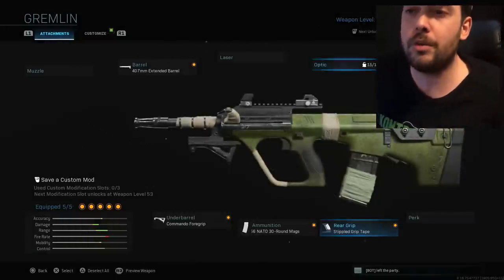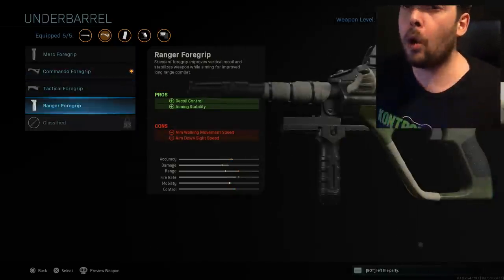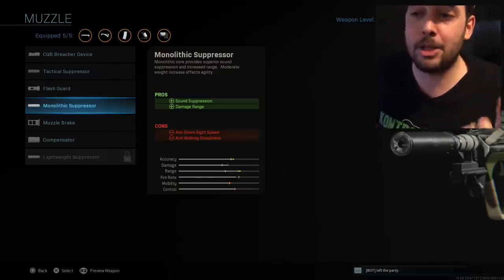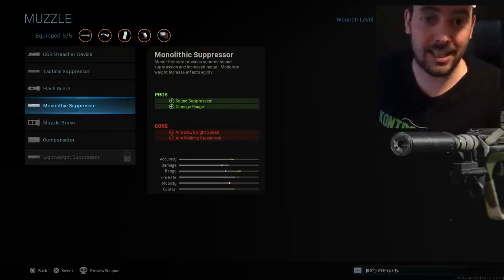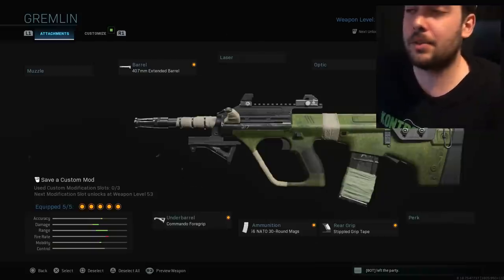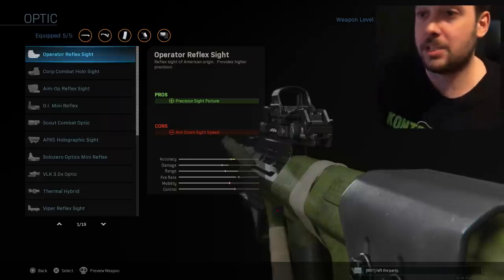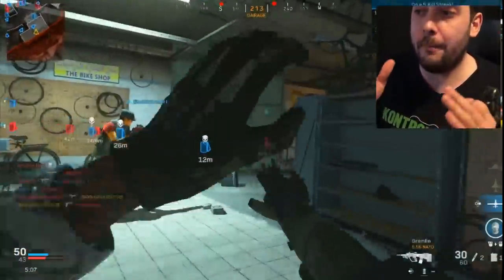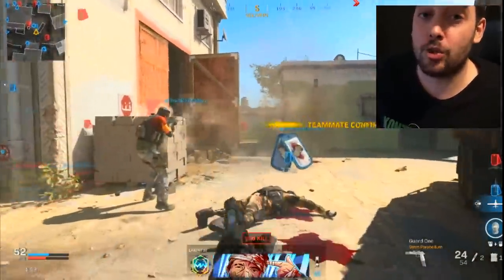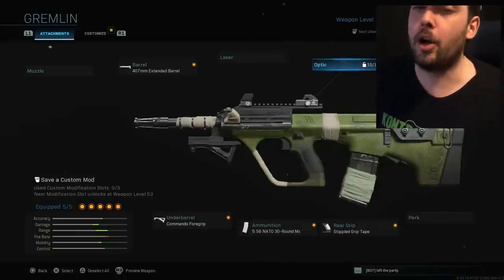Now for Warzone, we're going to change a few attachments. First, take off the underbarrel and either swap it for the Ranger Foregrip for better recoil control at range, or take it off completely and go to the muzzle slot and throw on the Monolithic Suppressor. The Monolithic gives you sound suppression and extra damage range — it does take away aim walking steadiness and ADS speed, but it's still a very good attachment. You could also take off the stock and throw on an optic for shots at further ranges. The optic I love most is the Operator Reflex Sight — the first one you unlock. It's a very nice optic, you see people clearly. Keep everything else the same. You could throw on the drum magazine for extra bullets in Warzone, but personally I don't think it's worth it.